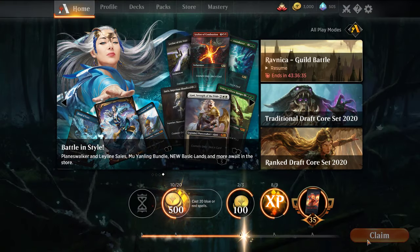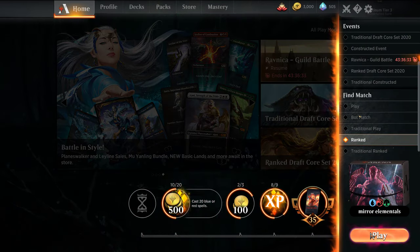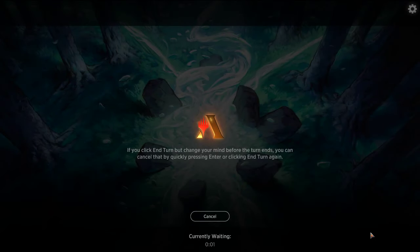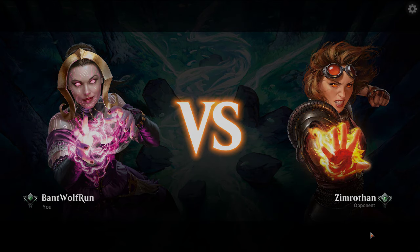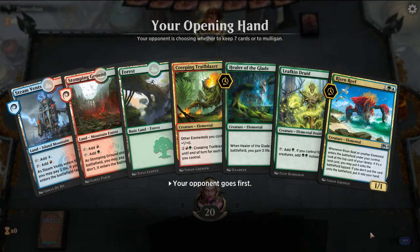Feather really is tough — either we have to have an explosive start, but I can't really block them that favorably. It's fine. We stomped Mono Red — I'll keep this hand.